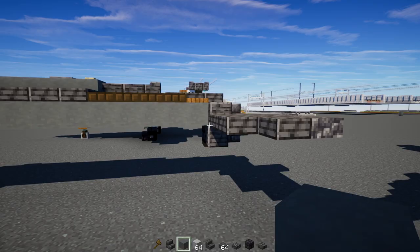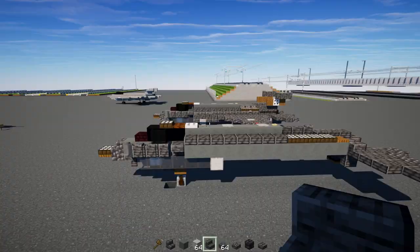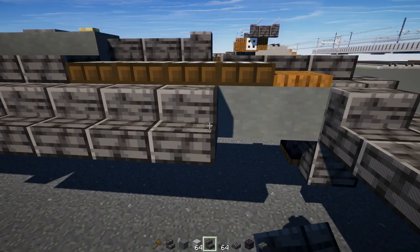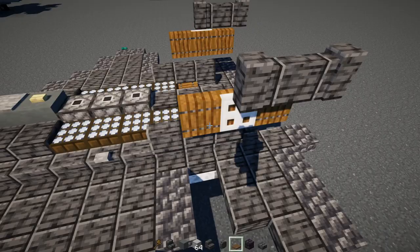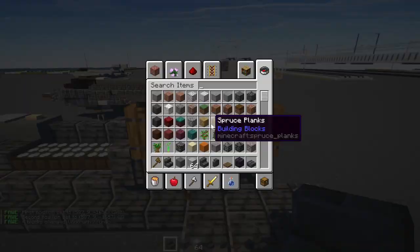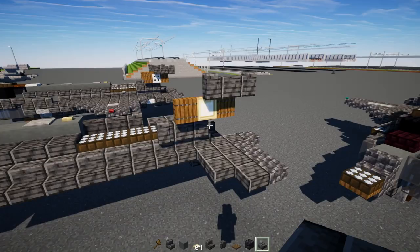Then we'll add a smooth stone block right behind this glass pane. Skip three blocks, then add polished deepslate stairs all the way across to the back. Then polished deepslate walls — make that three blocks long here. Then we'll need spruce trapdoors placed back to back, three blocks long, and switch the middle part to a birch trapdoor instead. Then add another three polished deepslate walls.